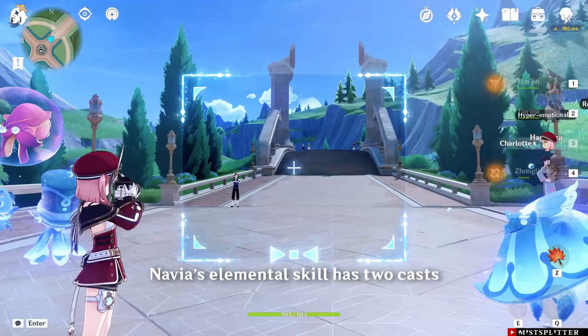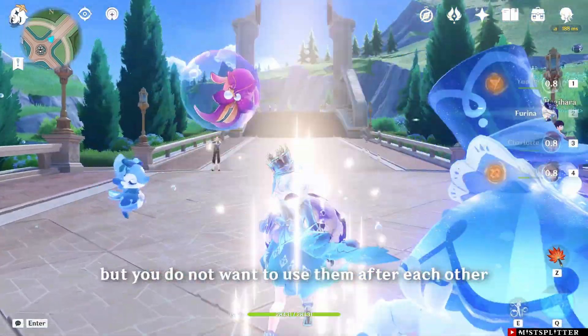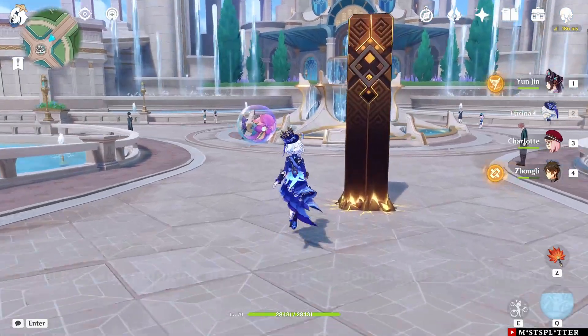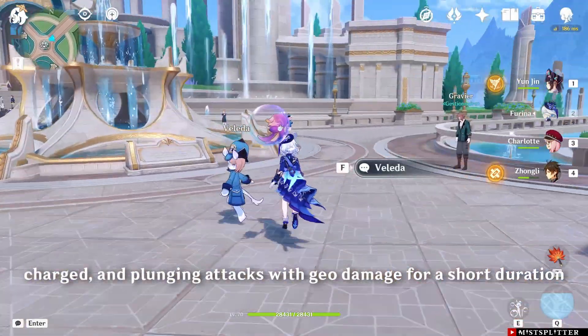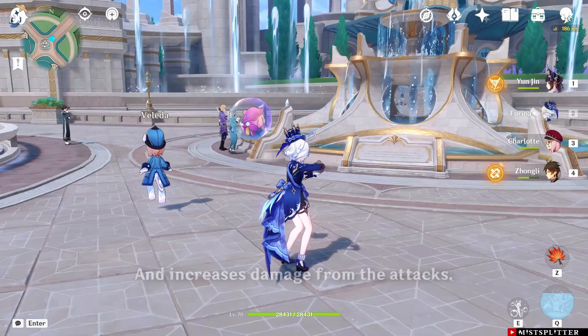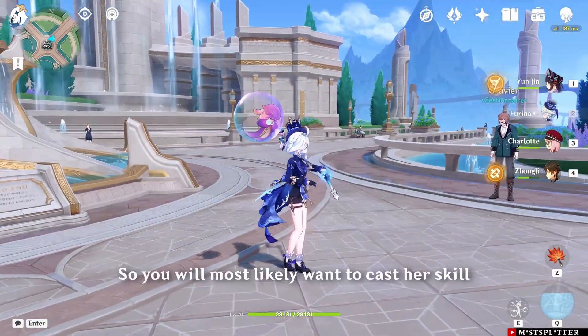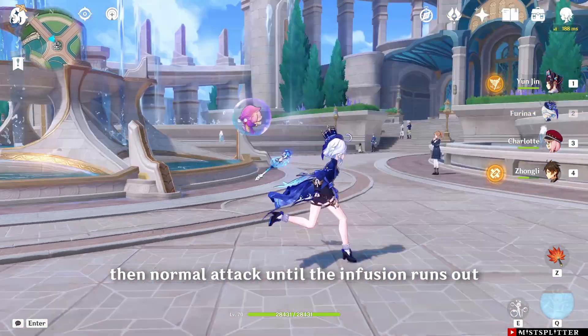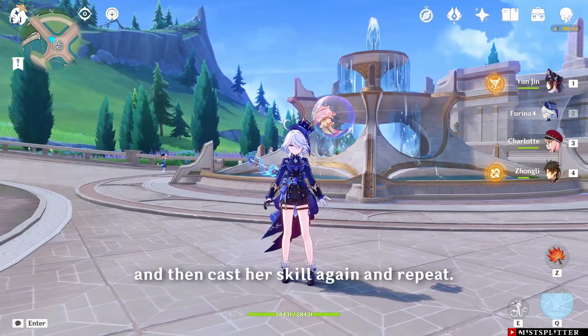Navia's elemental skill has two casts, but you do not want to use them after each other. Because of Navia's passive, which infuses her normal, charged, and plunging attacks with Geo damage for a short duration and increases damage from those attacks. So you will most likely want to cast her skill, then normal attack until the infusion runs out, and then cast her skill again, and repeat.